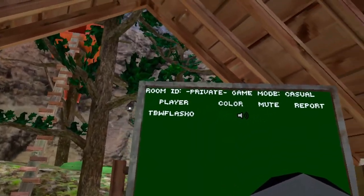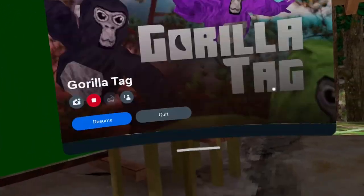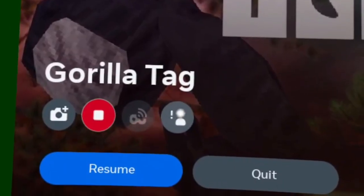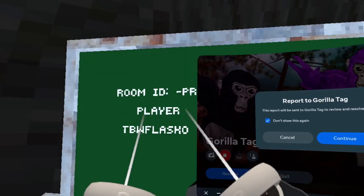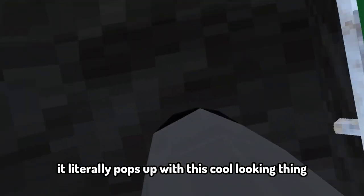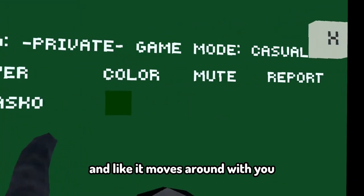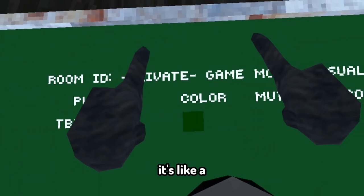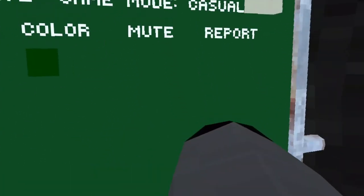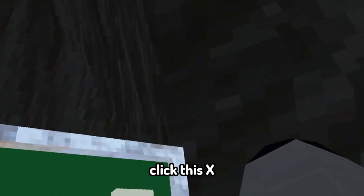So the one thing you guys probably didn't know about Gorilla Tag is if you come over here and open up your Oculus menu, there's a button called 'port abuse' right here. If you click it and press continue, it literally pops up with this cool looking thing. You're in this room, you still have your cosmetics — they move around with you. It should show the whole leaderboard, and there's a mute and report option. Click the X and it takes you out.